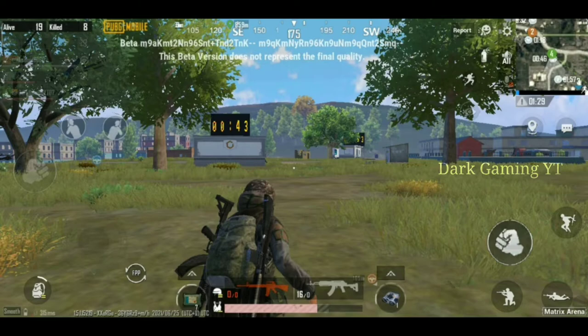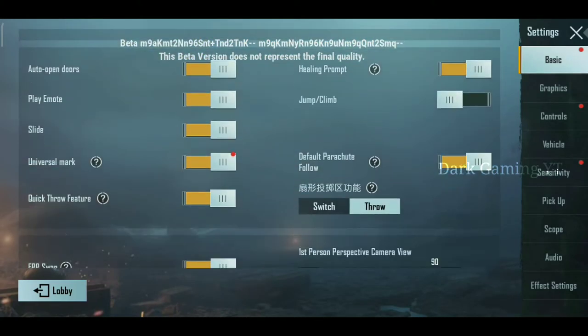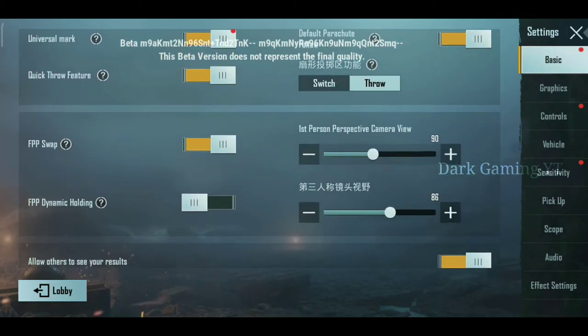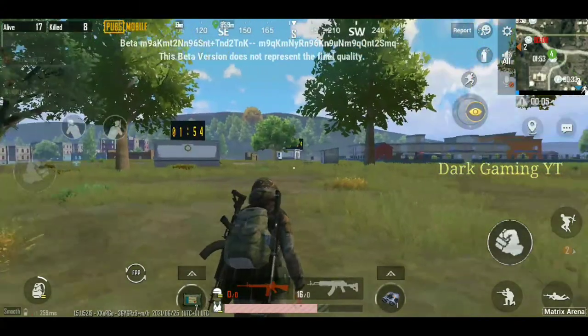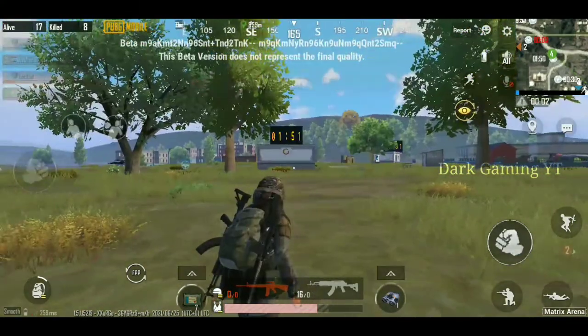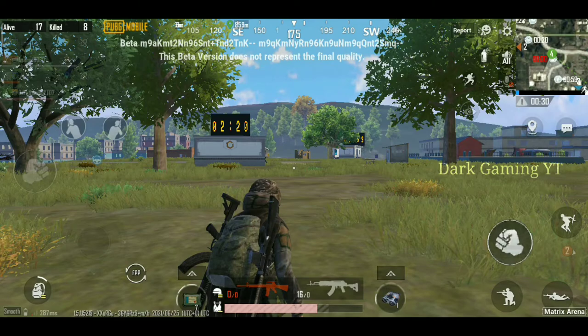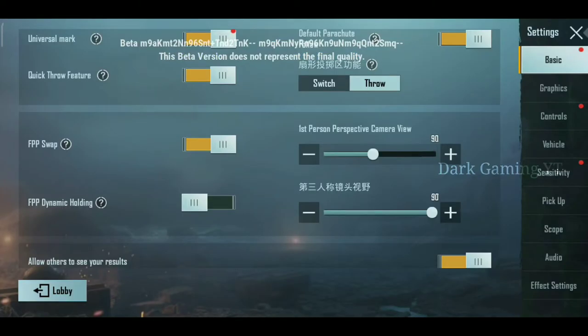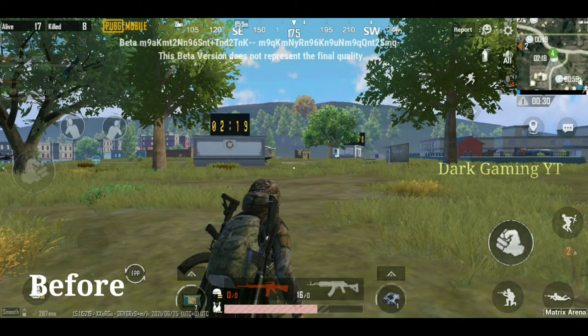You can also get a clear view. In this 1.5 update, there is a wide-angle view option. There is also an eye-button option. As you can see, there is a view on the left side corner for the anti-gravity motorcycle. If you change the view of the anti-gravity motorcycle, the view becomes completely clear.